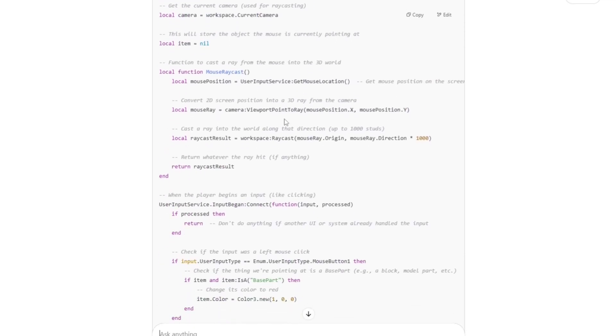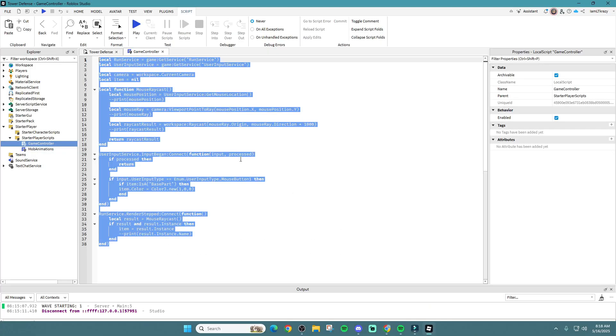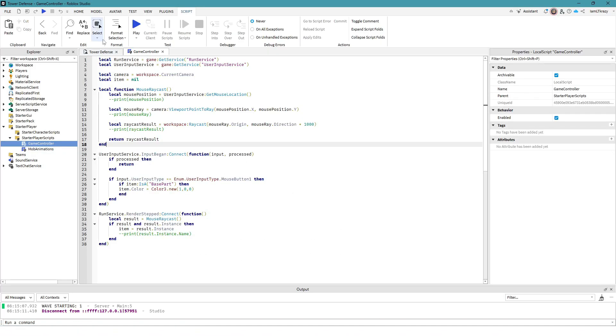If someone were to come and work on your game, it's always good to have the code explained so they know what's going on. Trust me, when I'm working on the Bike Battles game it becomes a mess when other people try to work in the game. Anyway, let's copy that in and go back to the studio to test it out.